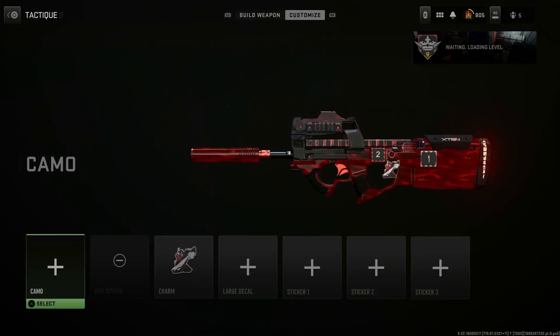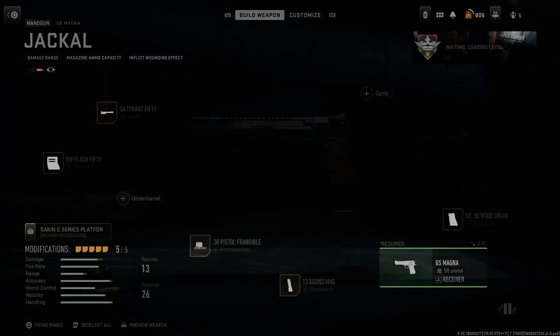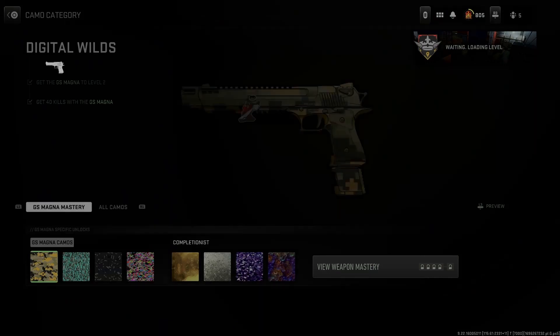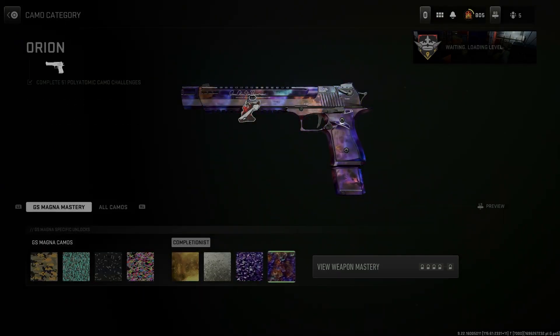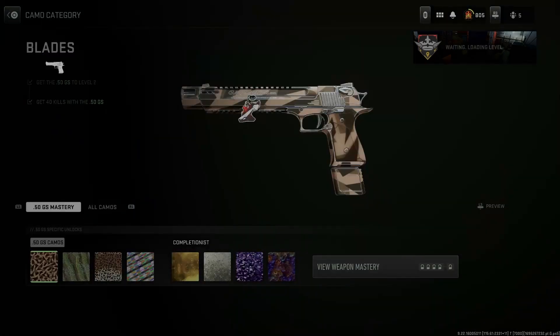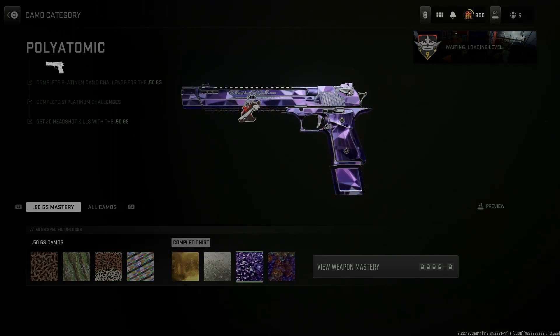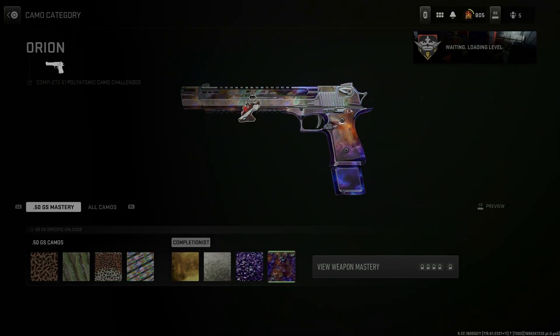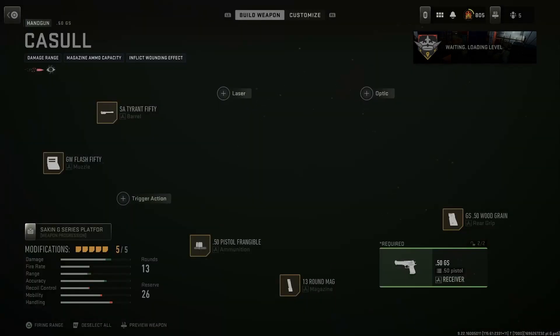When you switch the attachments it will change up the camo look, which is a downside, but it is what it is. We also have the Magna right here — here's the setup and the pistol camo challenges as well. Really nice. And here's the 50 GS as well — that's the setup and here are the camos. It's a really good pistol, so I'll definitely be using this blueprint.